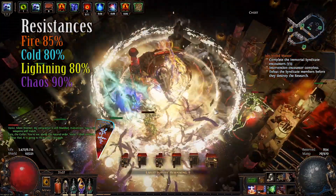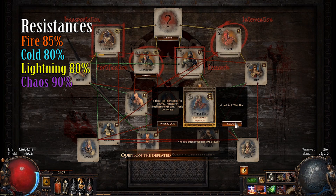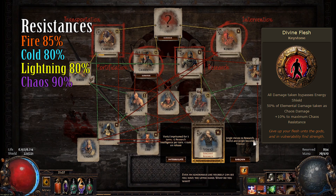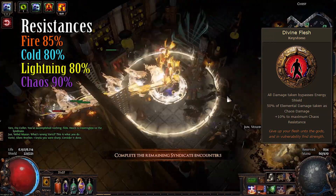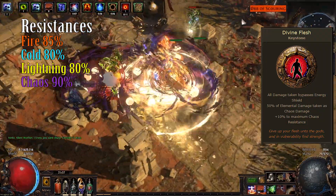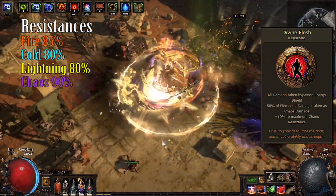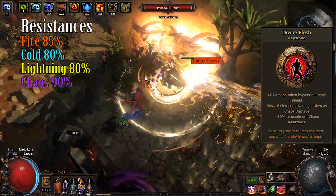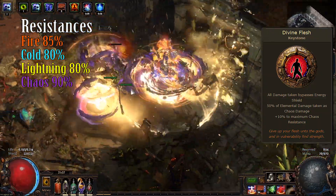Against elemental damage, we not only have 85/80/80 resistance, but also 90% chaos resistance. With the Divine Flesh timeless keystone, we take 50% of elemental damage taken as chaos damage. But beware: that does not mean the physical damage we take as fire damage also becomes chaos damage — damage taken as mechanics only work once. So direct fire, lightning, or cold damage: we take half as chaos damage, which gets mitigated by 90% chaos resistance, and the other half by 80–85% resistance.